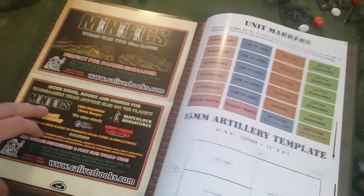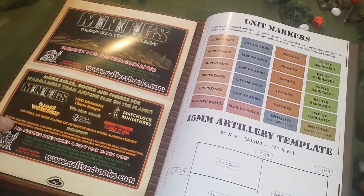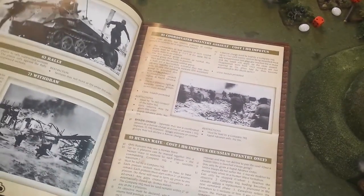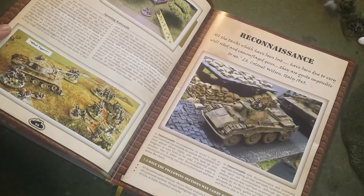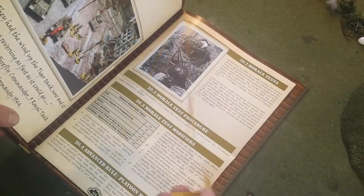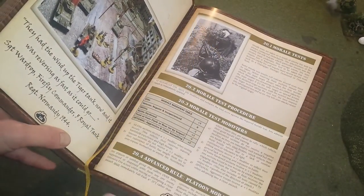First of all, it's a hardback, which is really nice. It's got about 242 plus pages. These last pages here are all play sheets and stuff that you can photocopy, full color. There's an impetus track, unit orders markers, a template, and so on. These are gloss pages, full color throughout. There's lots of photographs, World War II action going on, and lots of pictures of miniatures in full color. The production quality is very high. These are pretty thick pages. One nice feature is it's got a little ribbon here in the center of the book — classy! So you don't lose your page when you're reading the rules. I don't see many rules that include these kinds of things.